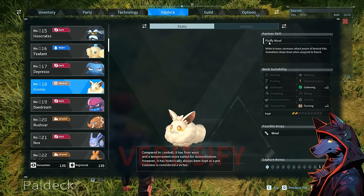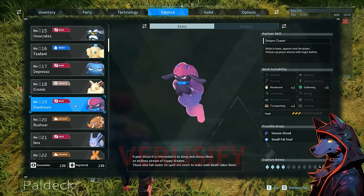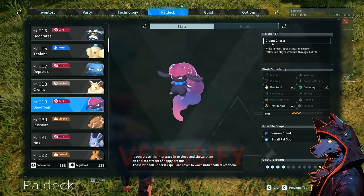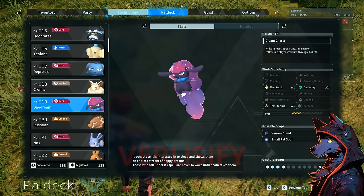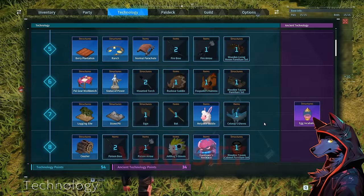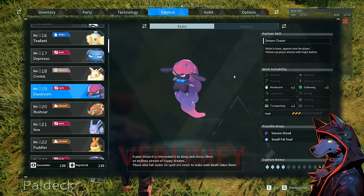Creamy: fluffy wool — while in team, increased attack power of neutral pals. Also drops wool when assigned to the ranch, which is really nice because wool for the cloth is needed to get a lot of resources and make armor. Daydream is very unique — dream chaser. While in team, appears near the player and follows up player's attacks with magic bullets. You need to unlock the Daydream Necklace for that to work.